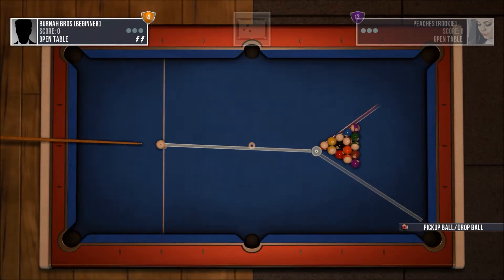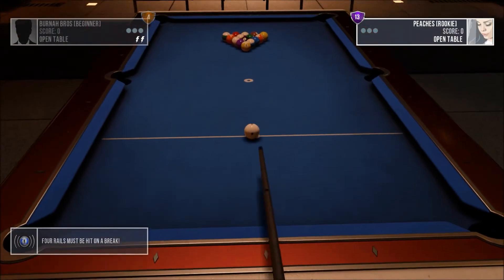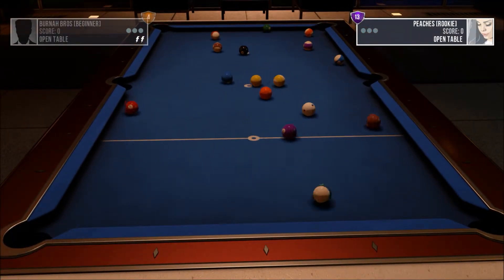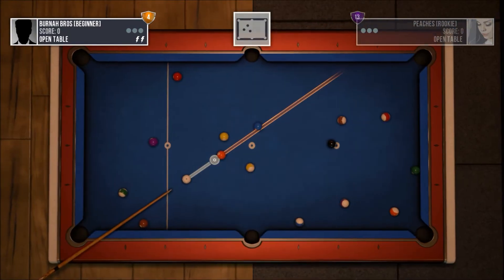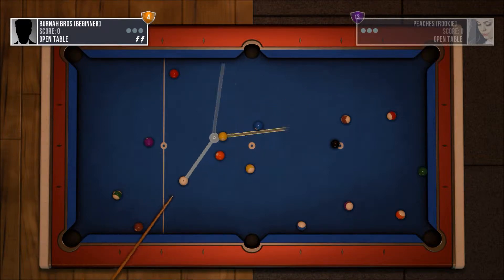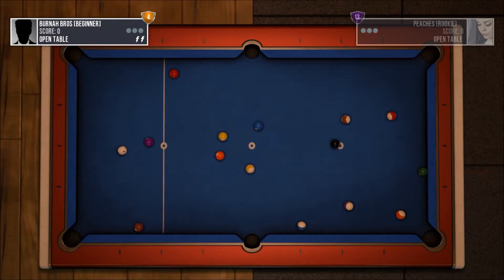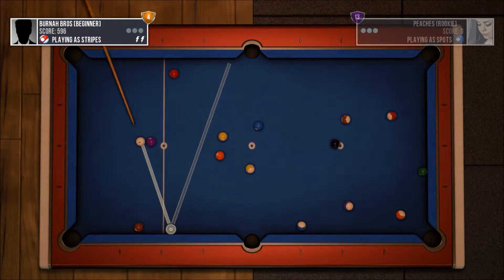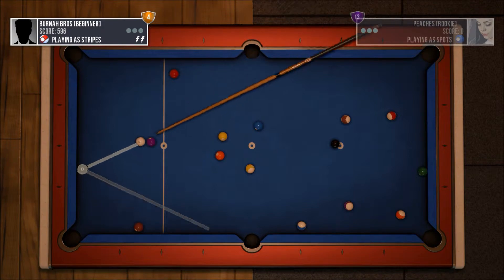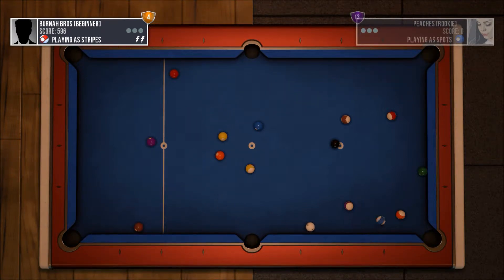Hey, what's up everybody, this is Random GP episode 121. I'm School of the Burn of Pros and we're playing Pool Nation FX on Xbox One. That's right, Xbox One. For those of you that have been watching the channel for some time, we have upgraded to Xbox One. We got a couple videos up there. The first one we put up was the Fast and Furious on Xbox One, but we've been doing all the 360 stuff and we're gonna be bringing in more Xbox One while still bringing some 360.